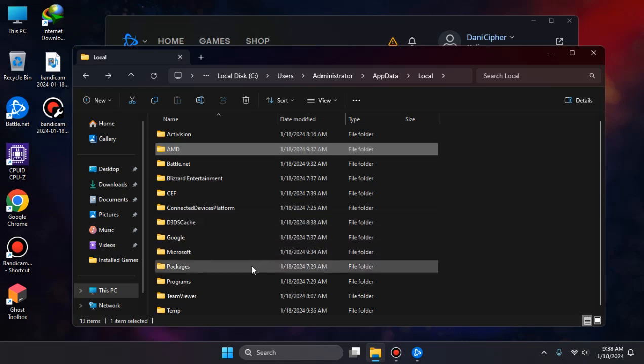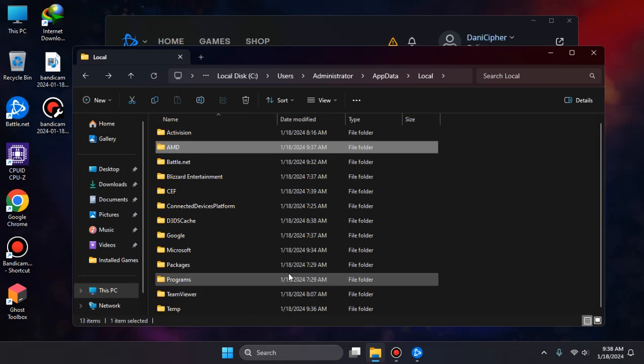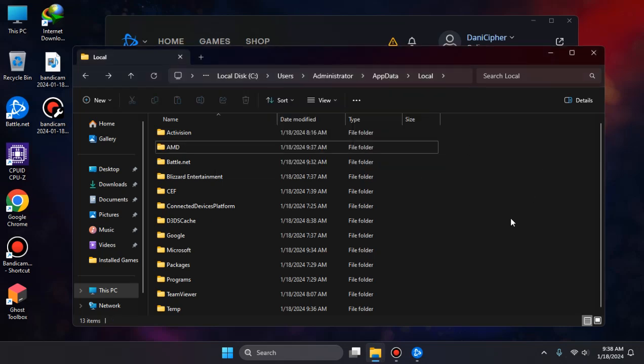If you have an NVIDIA card, you will find an NVIDIA or NV folder here. Just delete that. If it doesn't delete easily, like mine, just do this for all current items, skip. Okay, you are good to go.